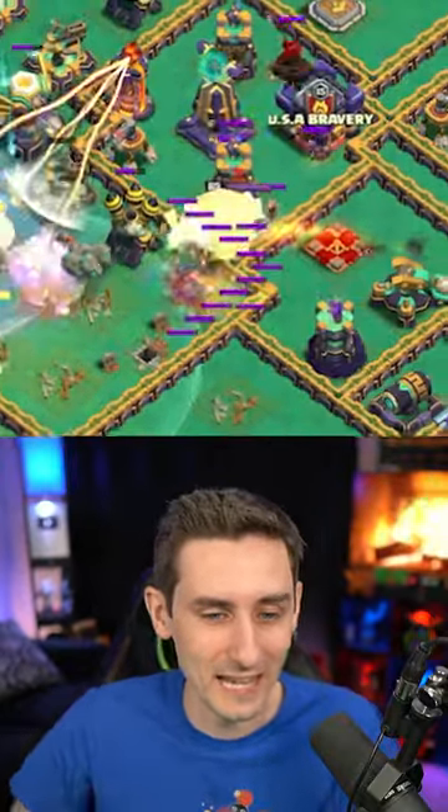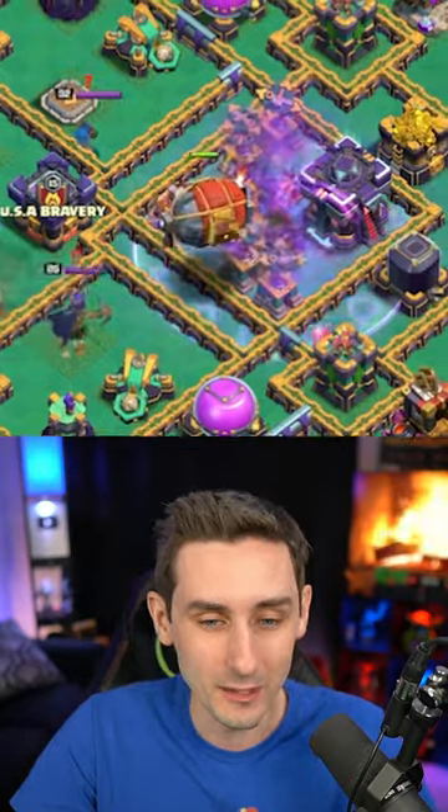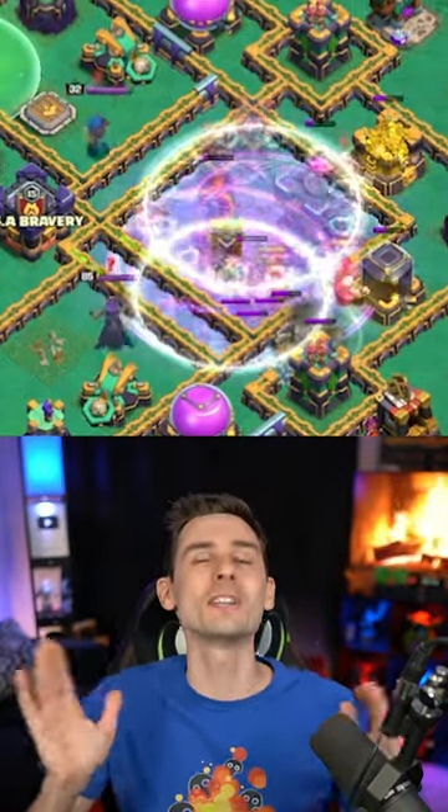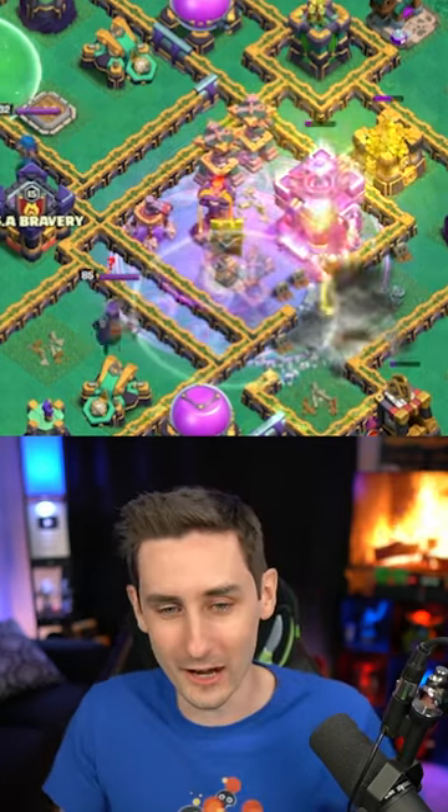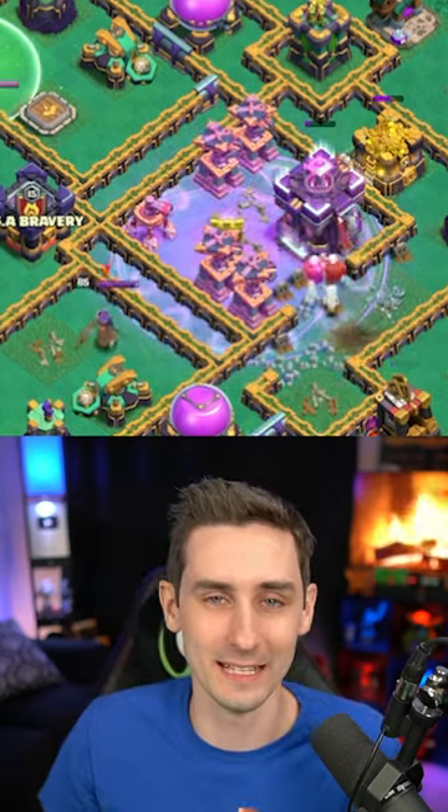There's the warden ability — look at that, protecting everything. That blimp is able to make it through to the town hall, but unfortunately I destroyed that spell tower first so that the super wizards ignore the town hall and then they don't take it down.